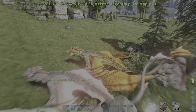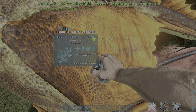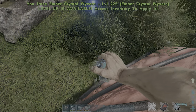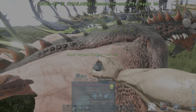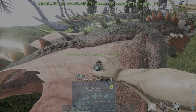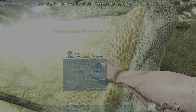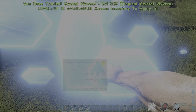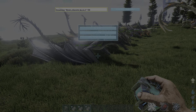There are wyverns on the Fjordur map — that's the map I'm on right now. I just finished filming the 'how to tame the Desmodus' video. If you like these videos on spawning cool ARK creatures, make sure to subscribe and like. I'll try these commands one more time, but I think it's not going to work.